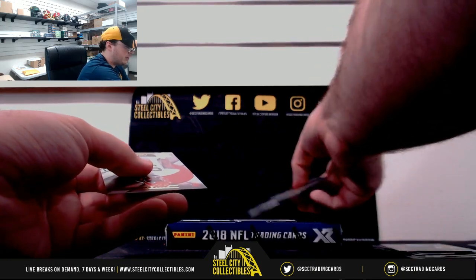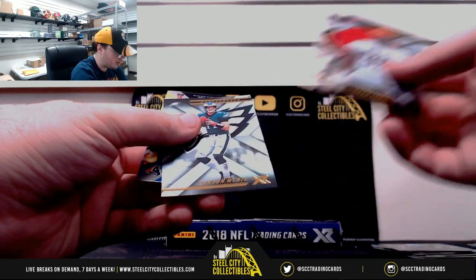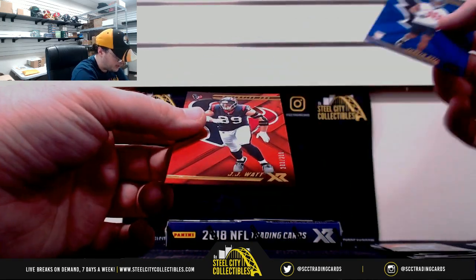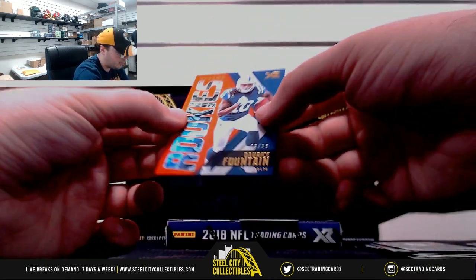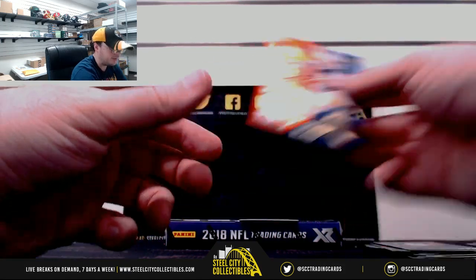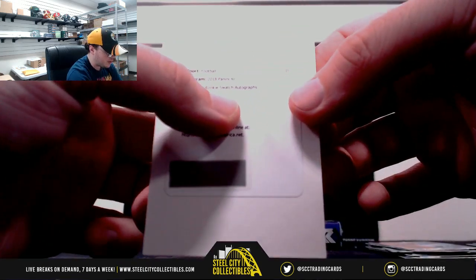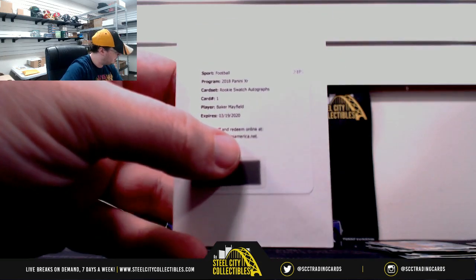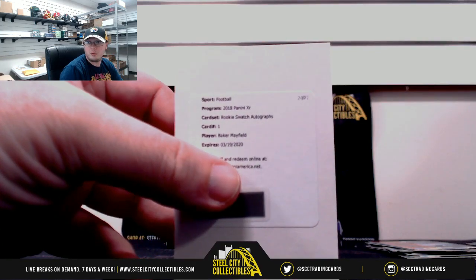Got a redemption here for our hit. Chad Thomas, Richard Sherman, Carson Wentz. Justin Reed out of $1.99, JJ Watt out of $2.99 — those Texans. XR Extreme Rookies: Darice Fountain, $9 of $25. Our redemption here is for rookie swatch autographs — and this one's going to go to the AFC North: Baker Mayfield. That one goes to Phillip M. Baker Mayfield — nice hit there.